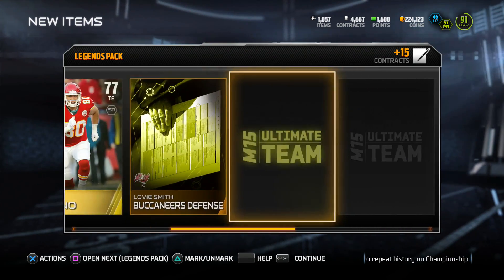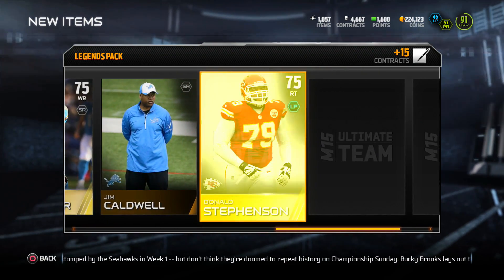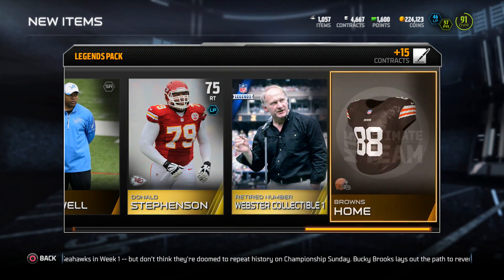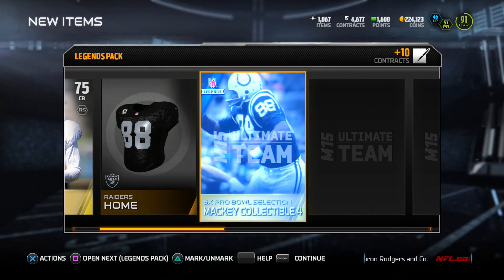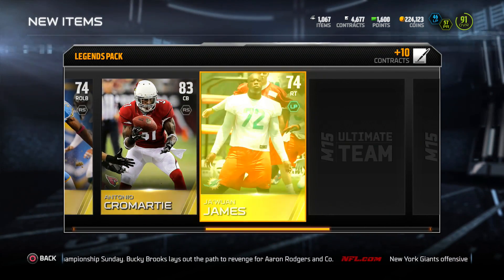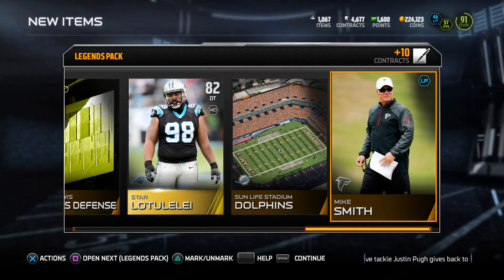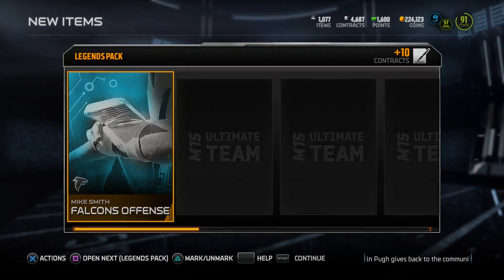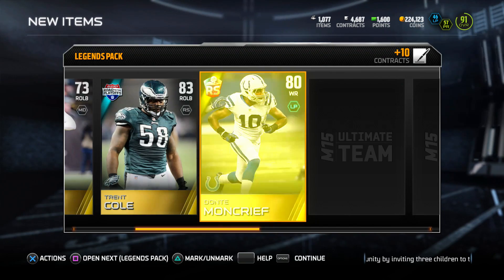I did complete that Rising Stars collection, so I got my 90 overall wide receiver. I put him in at wide receiver number three because he has 95 speed and really good catching in traffic, so I can use him on slant routes and drags. I don't even know what his elusiveness is — I didn't look at the card very well — but hopefully it's good so he can break tackles.